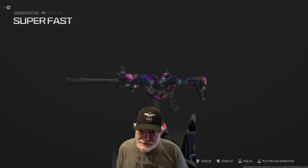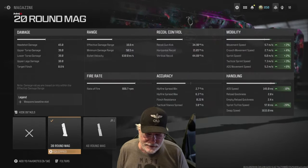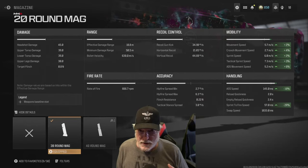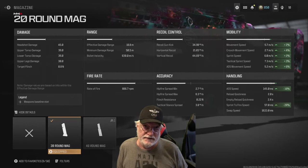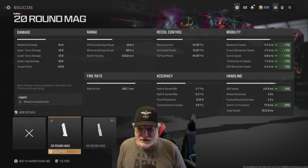There is a configuration that will let you go supersonic with this weapon. Here it is. We start with less ammo — the 20-round mag. This configuration is built entirely for speed in every way: movement speed, aim-down-sight speed, sprint-to-fire speed, ADS movement speed. If it says speed on it — tactical sprint speed — it's going to be improved.